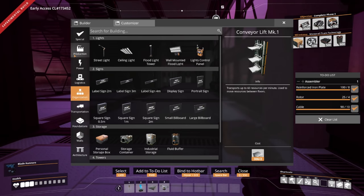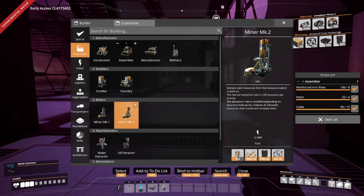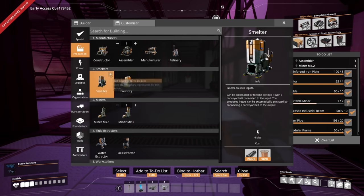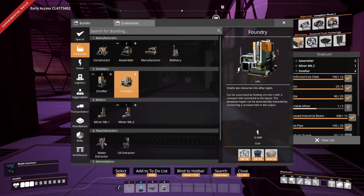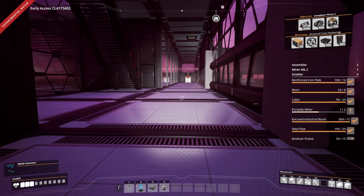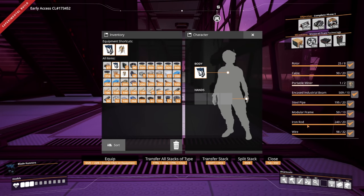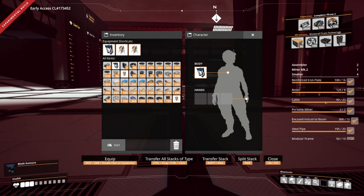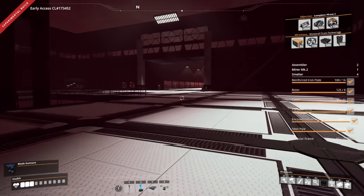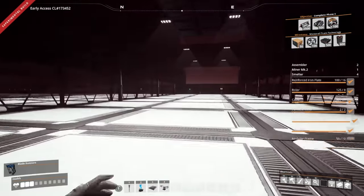We're gonna need a couple things — some smelters, an assembler, we'll do two assemblers. That should be everything we need. Portable miners, and I'd also like to make sure I have enough beams for belts. All right, we are good now. We shall travel through the night to the land of oil and plastic and circuit boards.